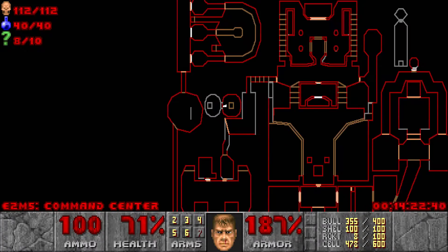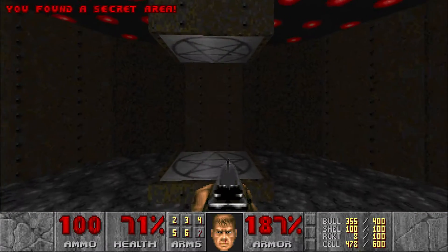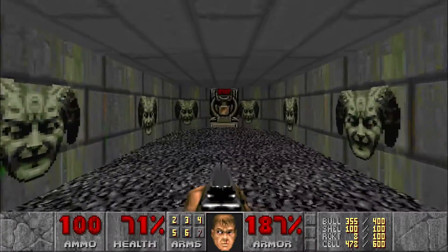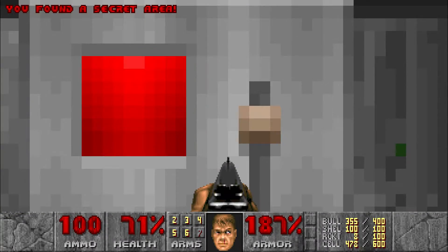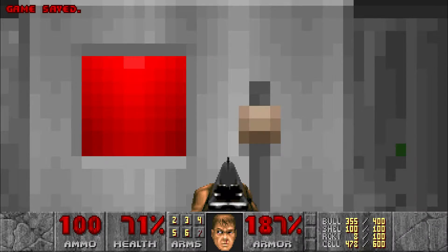Now if we look on our map — since we have the map — there's clearly a secret right here, and there's also a warp. If we go forward, here's the second exit and the final secret. Victory!